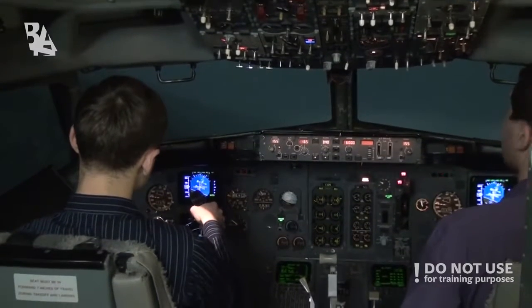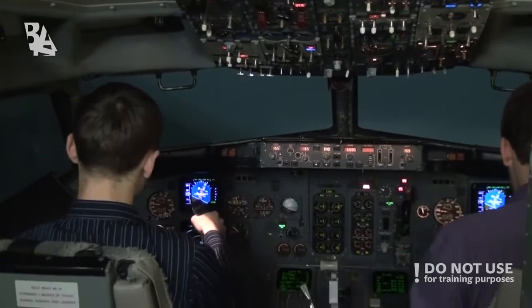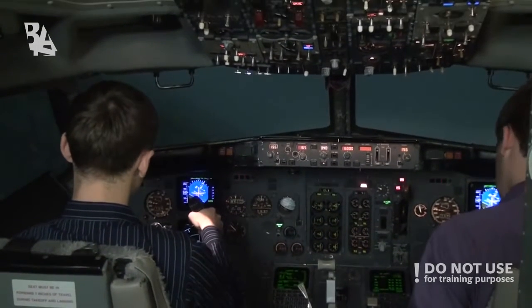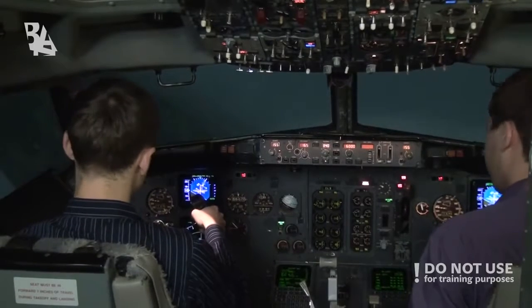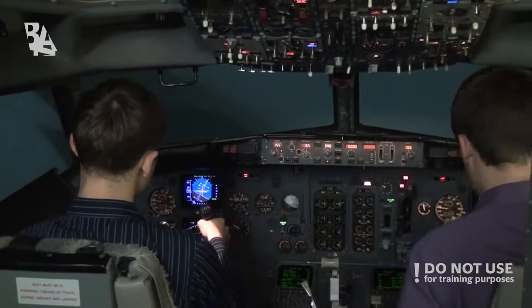Pack switch, affected side: off. APU bleed air switch: off. It's off. Choose one — APU available. Affirm. Starting APU. Checked. And heading 300. 300 checked.